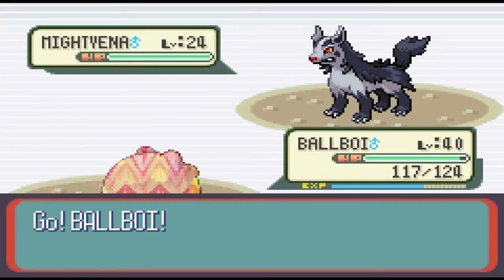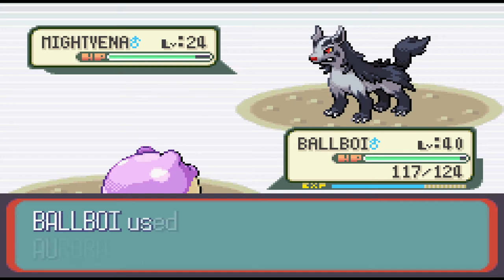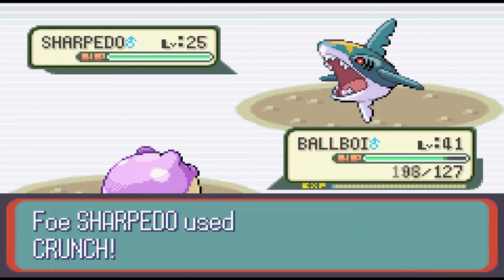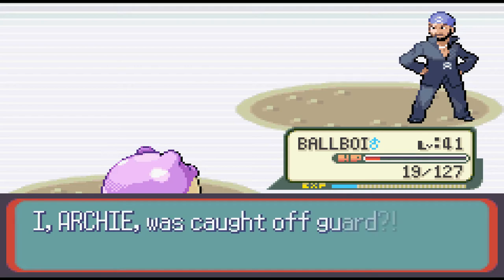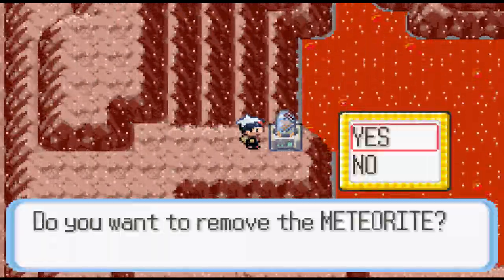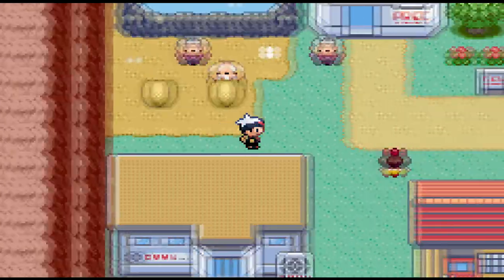It's not too interesting of a fight - at this point I have a level 40s Spheal going against level 20s from all that grinding past Watson. I'd also like to say that Carvanha and by extension Sharpedo have to be the world's weakest, most defensively frail Pokémon I've ever seen - they die to resisted moves and I just find that funny. These are all that Team Aqua uses. Anyway, some plot happens, I chase them off, and we can resume our normal Spheal business.